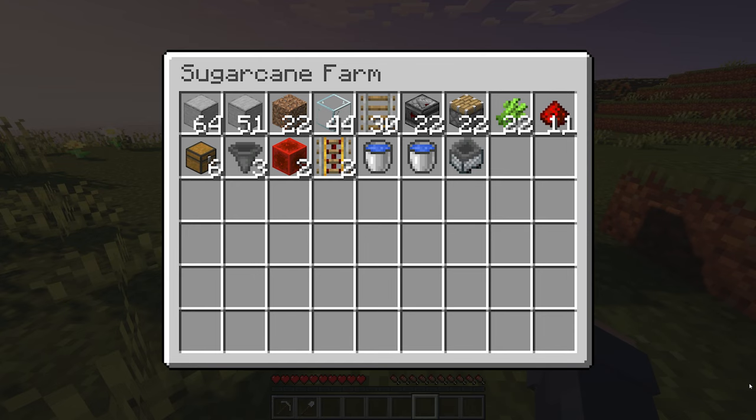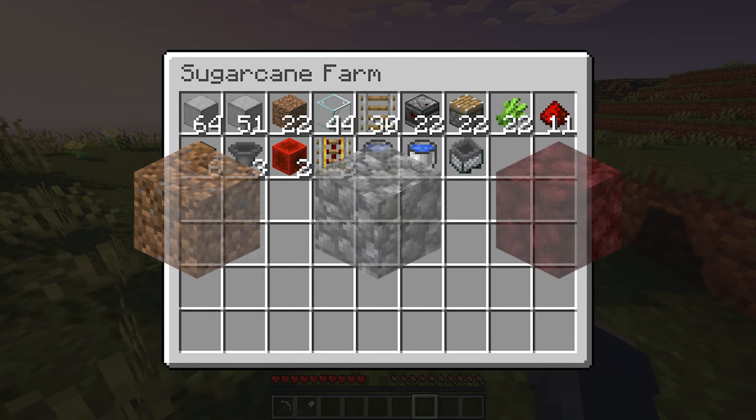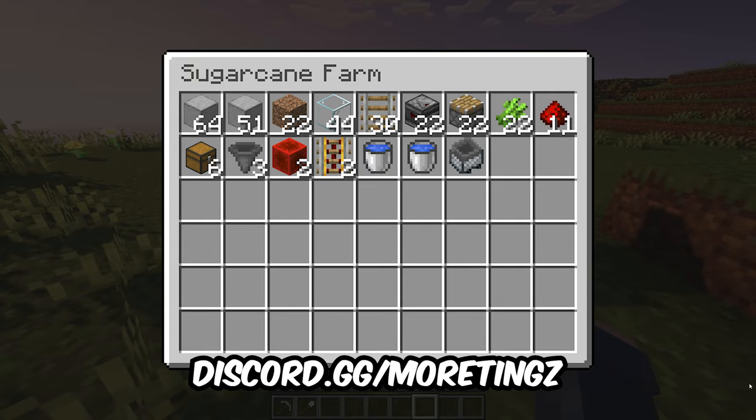Here are all the materials you need. You can use any block in place of smooth stone for building blocks, such as dirt, cobblestone, or even netherrack. If you need a world download, litematic, or schematic, then join my Discord.